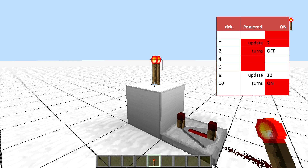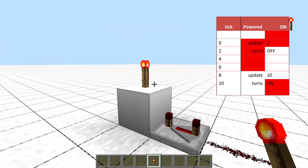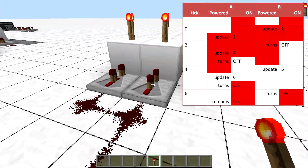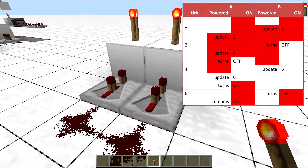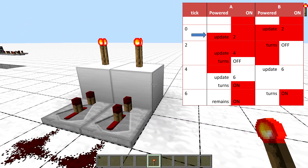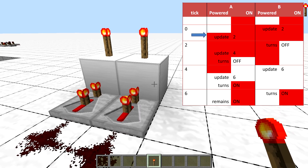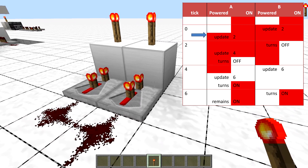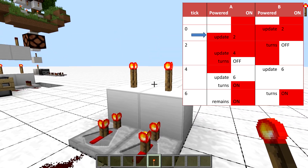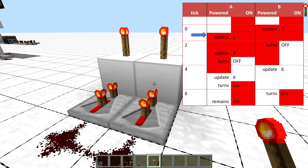But in this case we have a longer signal and two torches, so let's look at our test example. First both torches are notified about the power — first the right one, then the left one. We assume for now that the order of these was random, and how they got updated first will matter later on. At the end of the tick we end up with both blocks powered, and both torches will have updates scheduled in the next two ticks.